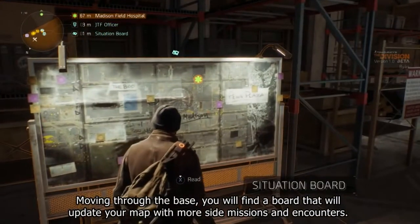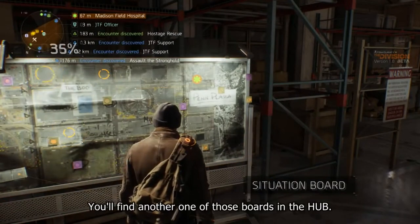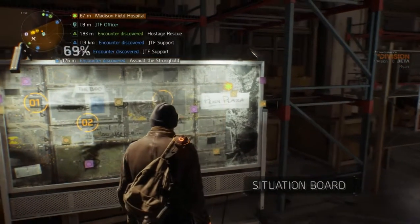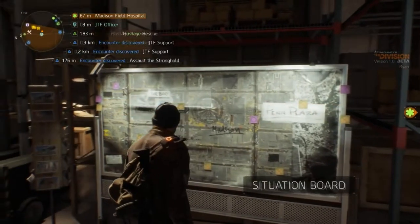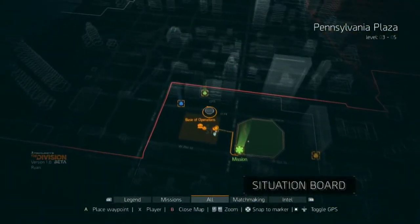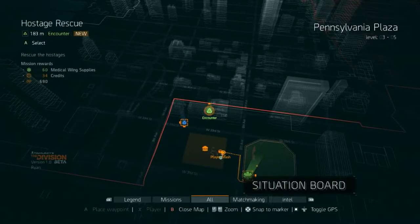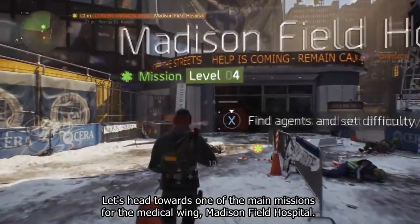Moving through the base you will find a board that will update your map with more side missions and encounters. You'll find another one of those boards in the hub — these will immediately appear on your mega map. Let's head towards one of the main missions for the medical wing: Madison Field Hospital.